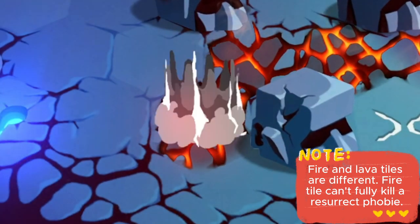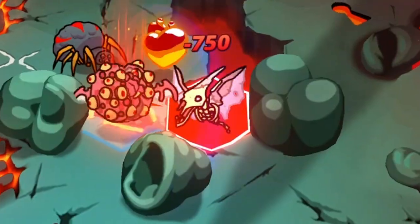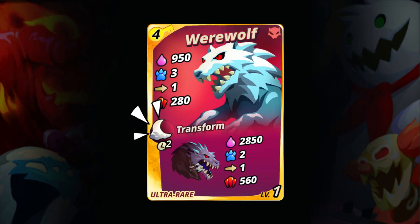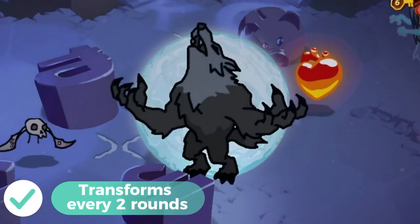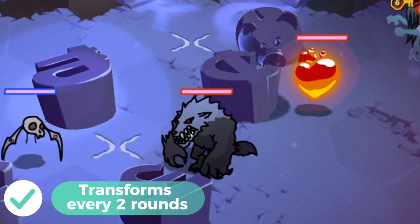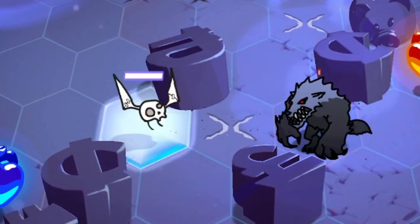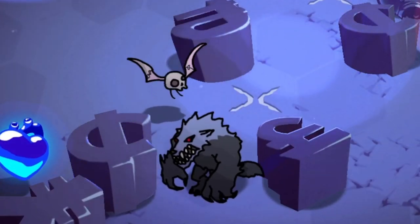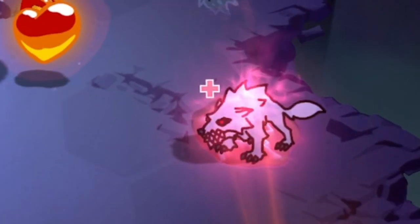Finally, the Transform passive ability, which is unique to Werewolf. This allows Werewolf to transform into its alternate stats, which is triple its basic stats, every two rounds. If Werewolf is damaged, the percentage of damage is also converted. So what Werewolf owners do is they only attack Werewolf when it is transformed, then they will retreat it to heal when the transform phase is over.